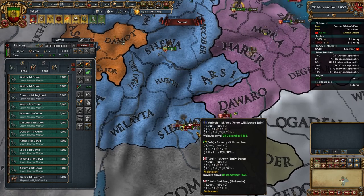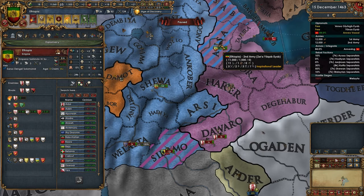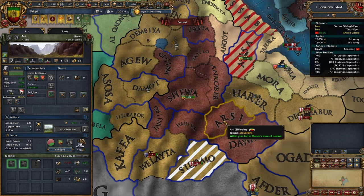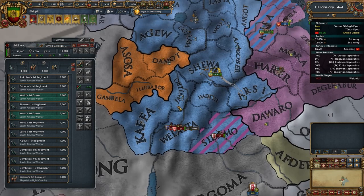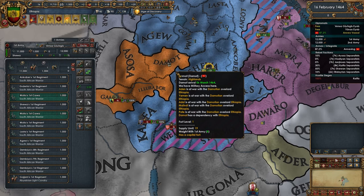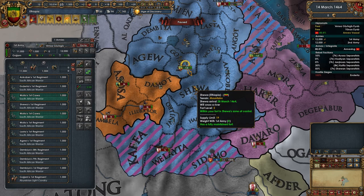These guys just can't decide where they want to go - they're taking a decent bit of attrition which is nice. Their armies are starting to congregate down here. These forts - this one is scorched, this one is not. Let's have these guys come over here and scorch it. Basically what I'm trying to do is wait for them to go into this defensive terrain. This will stop the integration of these guys which is nice because it gives me an extra highlands fort over here for defensive purposes. Also scorched this province - they're heading over here.